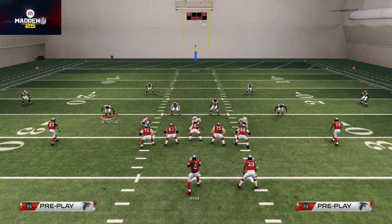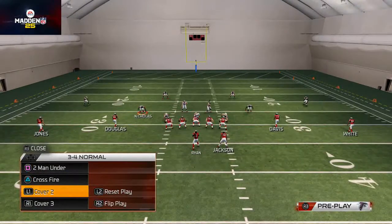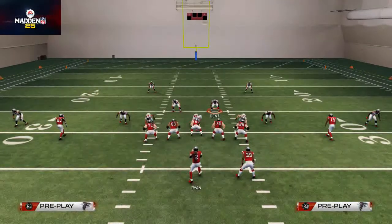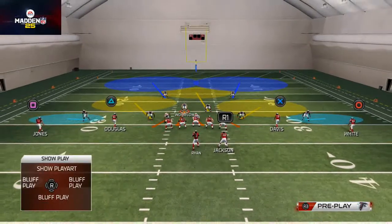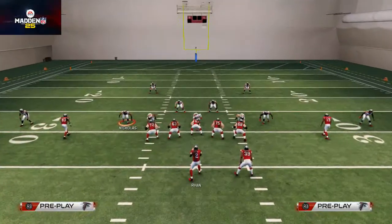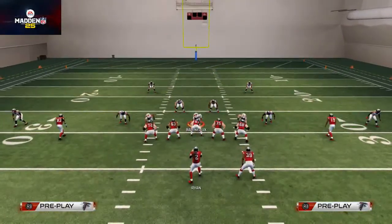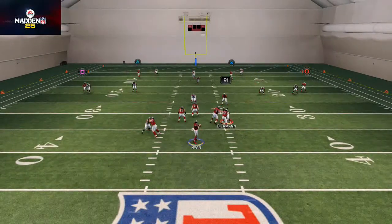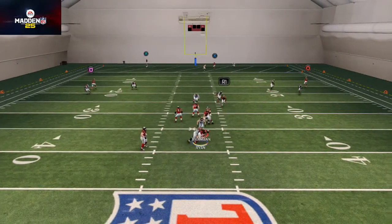Our Cover 2 version is pretty simple as well. We base a line, then take Warlow and put him into the deep blue zone — so it's basically a Cover 3 plus we drop Babino into the spy. That's how we set up our Cover 2 max coverage defense. We just drop that middle linebacker deep.